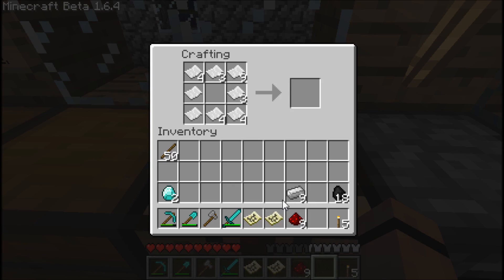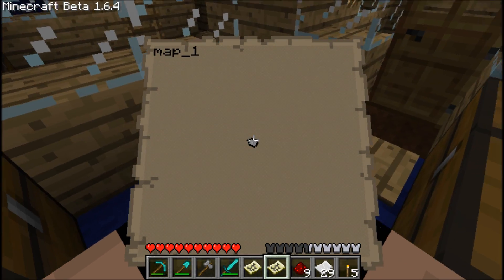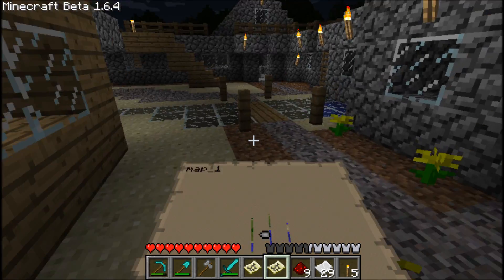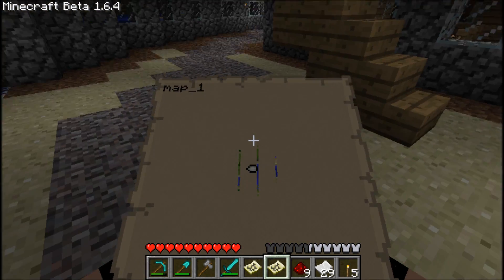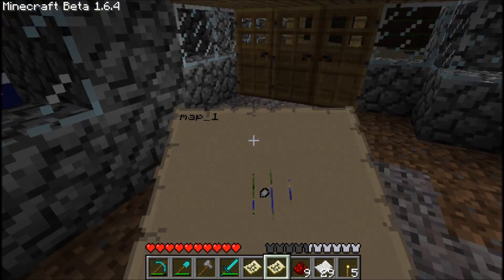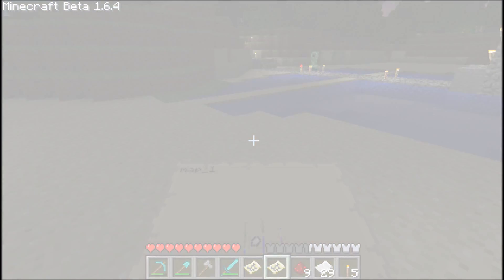We'll take the maps into our inventory and have a look. When we look down, we see ourselves in the centre of the map. And when we start walking, it starts mapping what's around us — or it would do if it wasn't entirely broken. Maybe this is still a bug, actually. But there you go, that's how you make maps.